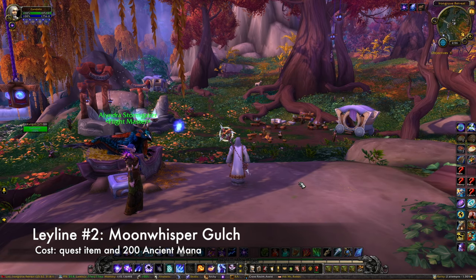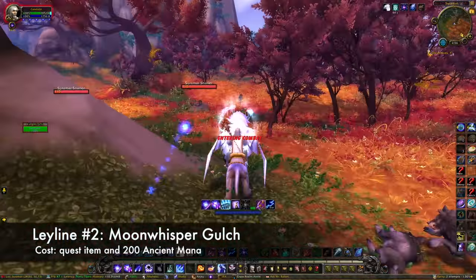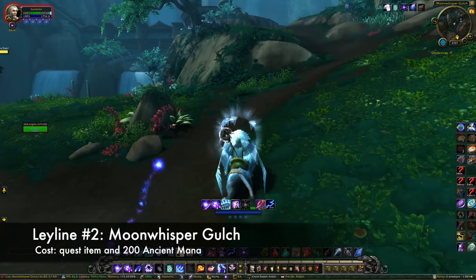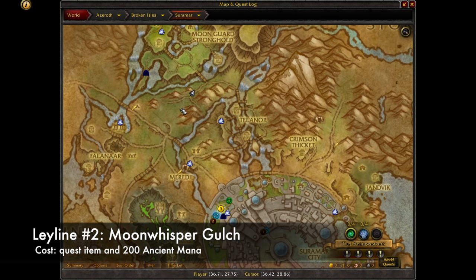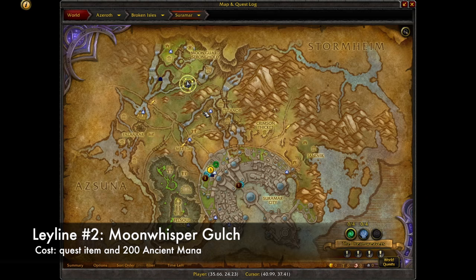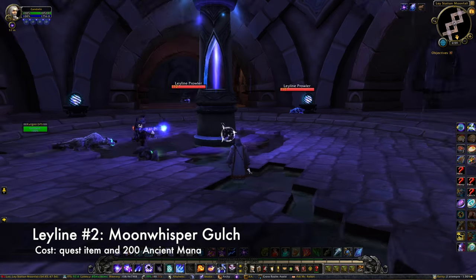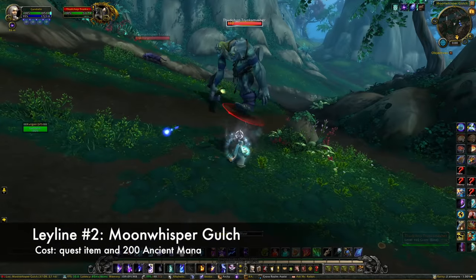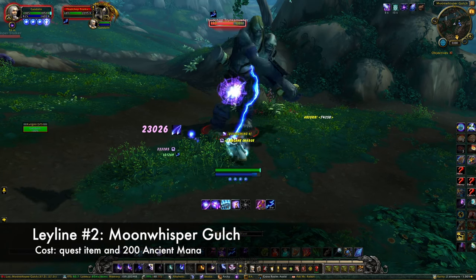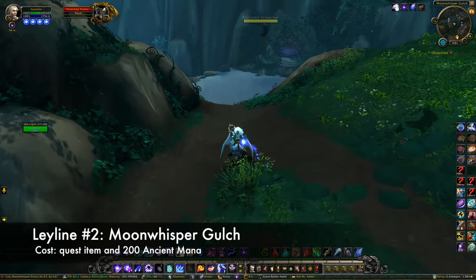Leyline number two will be Moon Whisper Gulch. To find this one, you'll want to start at the Iron Grove Retreat Flightmaster. Head east, and you're going to run through a whole bunch of mobs — first there will be wolves, then basilisks, then mana savers. Eventually you'll come to a bridge that leads up to the Moonguard stronghold. You don't want to go over the bridge, but a little way down the hill there's a river. Head north across that river and you'll see the entrance to the Leyline station. Once inside, head to the center area of the underground chamber — that's where you'll find the actual Leyline. This one gives you a quest to acquire the Broken Ladar dish, located on the Etten just back outside. He is elite, but you should be able to solo him as long as you avoid his two ground slam attacks. Once you have the dish, head back inside and give the Conduit the dish and 200 ancient mana to activate it.